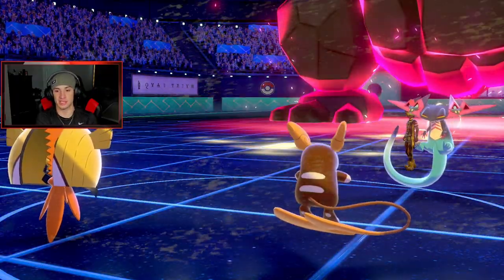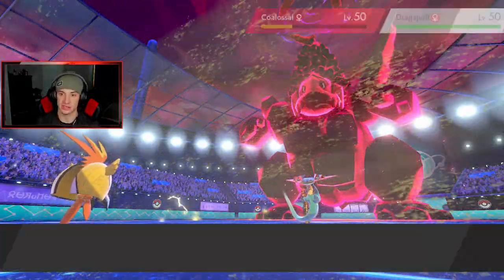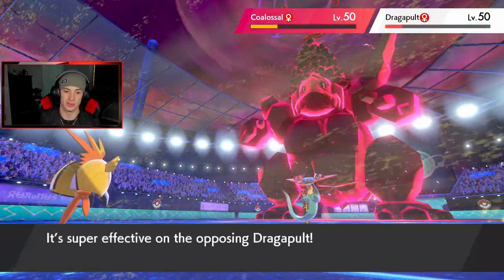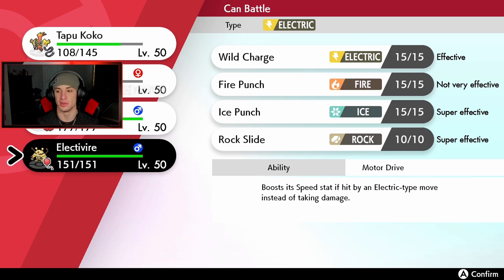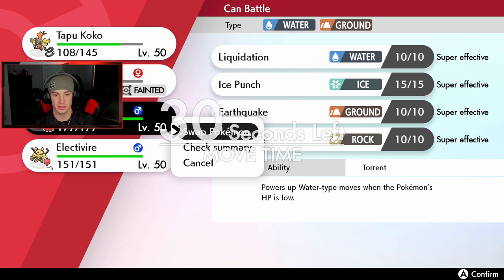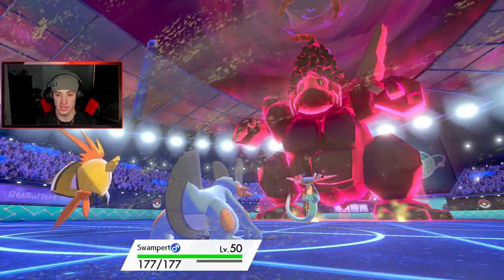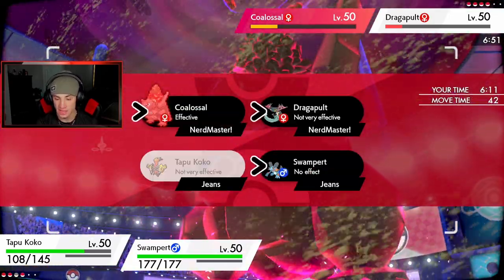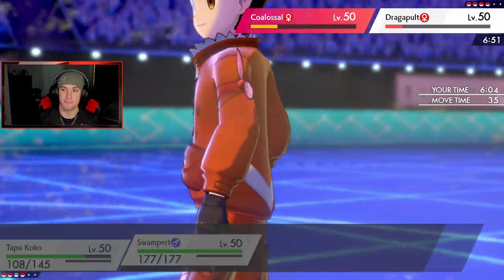I have to get rid of this Colossal somehow. So close to taking out the Bolt. I do have the Air Balloon, I do have the Assault Vest as well. My Dynamax Pokemon is probably going to be Electivire. I think I swap Swampert out and go for a Discharge — Discharge should be able to take out that Colossal. Even though it's not very effective it should still do enough. Rock Slide just in case — drop the Rock Slide trying for a double kill.